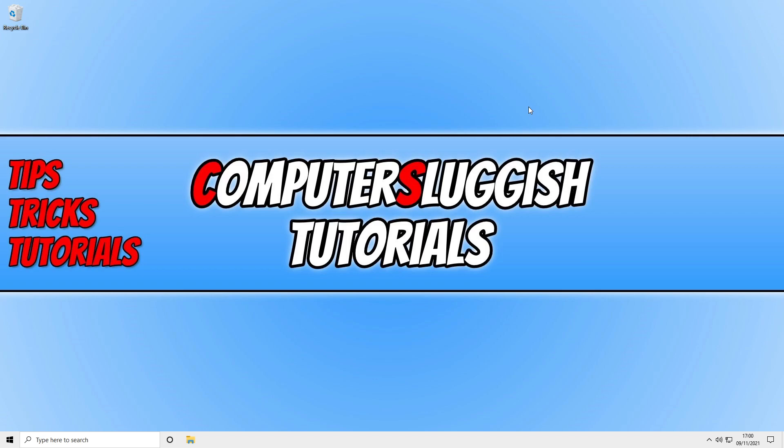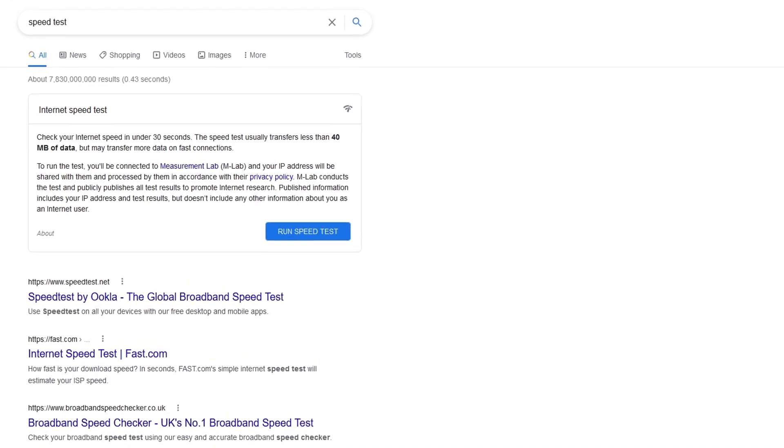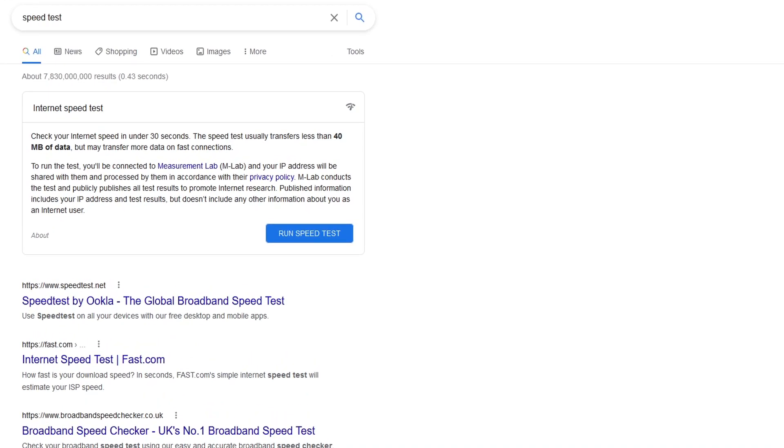If there are issues with your provider, you will have to wait until those are resolved before you can play Forza Horizon 5 online. After confirming there are no issues in your local area, the next thing you want to do is a speed test. Open your web browser, go to Google, type in speed test, and then click run speed test.